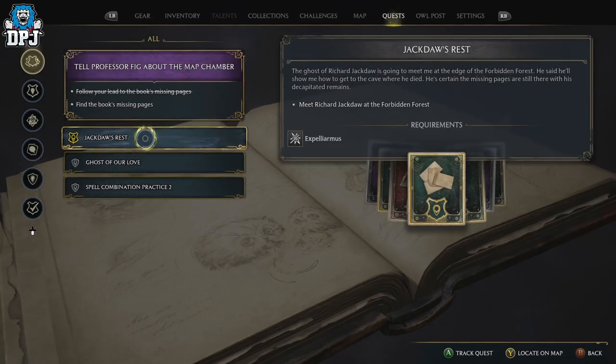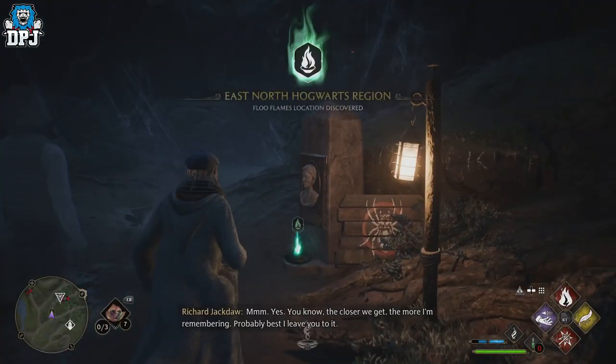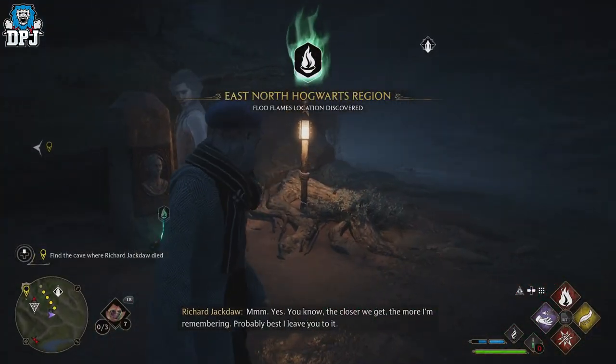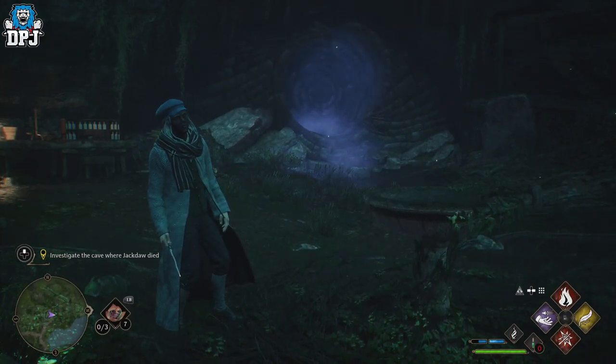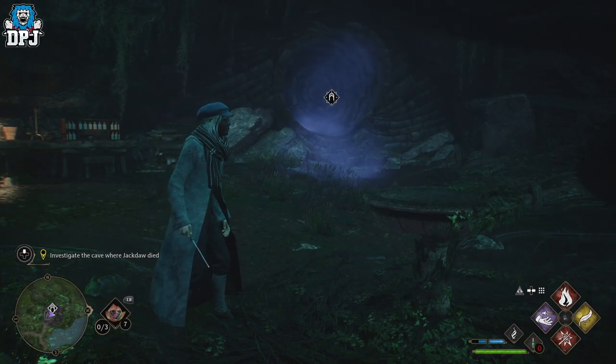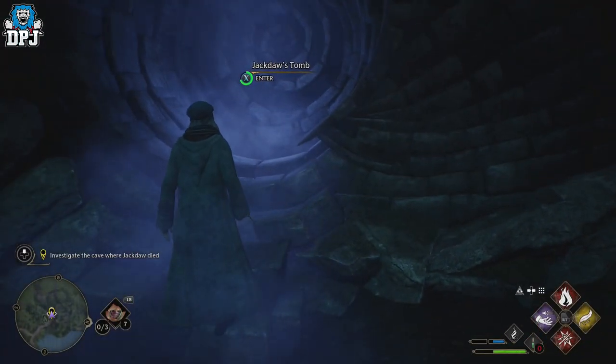To start this quest line, you have to meet Richard Jackdaw at the Forbidden Forest. Once you do this, he will take you to the cave where he died. Now once you are in here, it's actually pretty simple to get. But before you get in, you have to defeat Ranox Loyalists. Take them out and gain access to this cave.